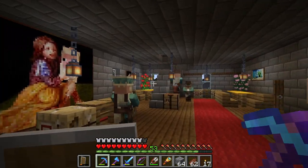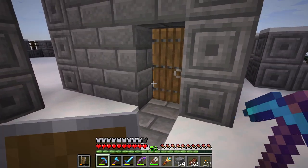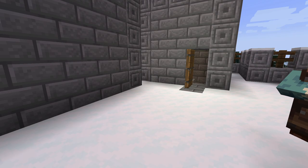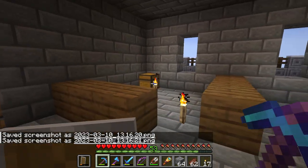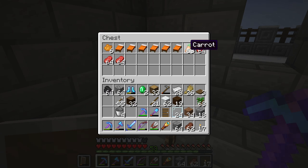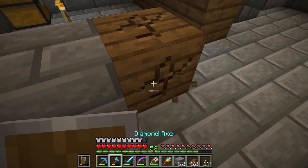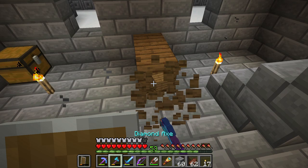Anyway, let's go upstairs again. We are going to finally add a storage room here as well — and look, he can come up, nothing will happen to him. He's just staring at me. So, what we said in the last episode is where this one chest is — I already placed one here — and we have so many beds, we're definitely going to increase our population. This will be a small storage room, so placing down some blocks here, and there will be the door.